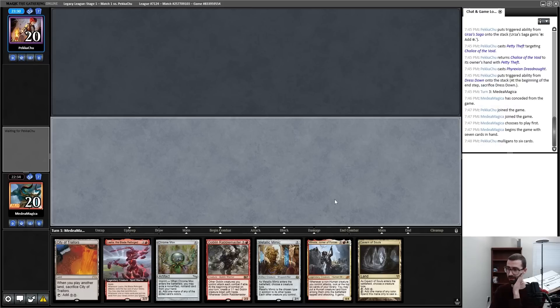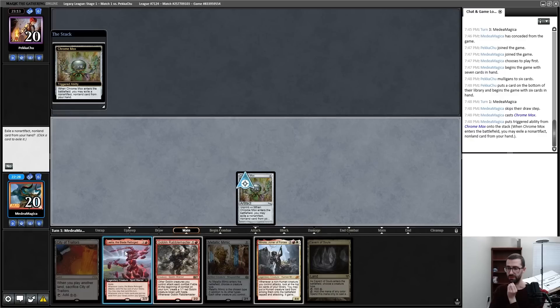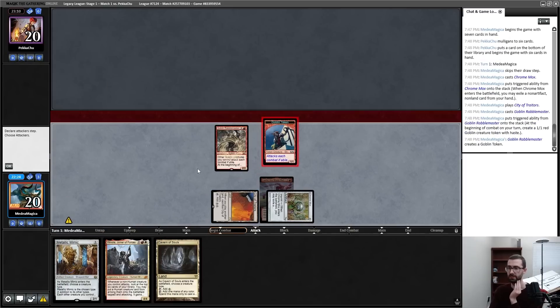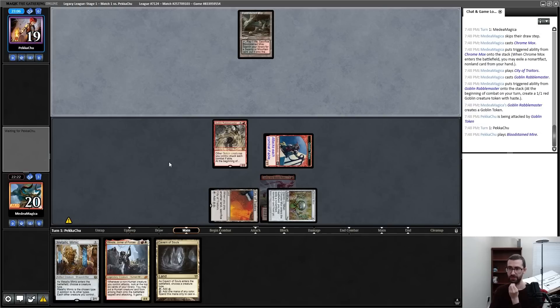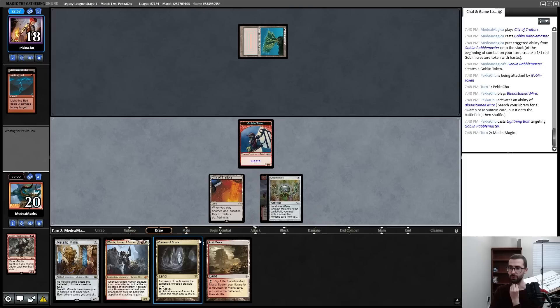I'm keeping this hand. It's probably just turn one Rabblemaster, turn two uncounterable Winota, and attempt to spiral the game in that capacity. Let's Chrome Mox, Imprint Lilia, City of Traitors, Rabblemaster, and get in there for one. If my opponent has a bolt for the Rabblemaster, I'm still going to get a Winota trigger.